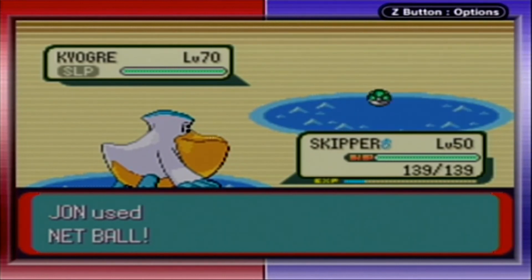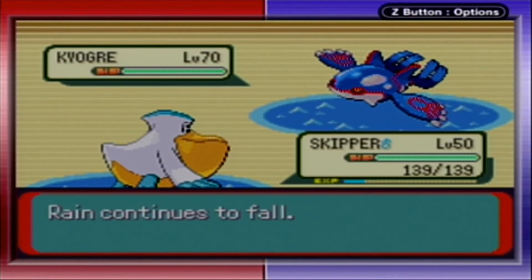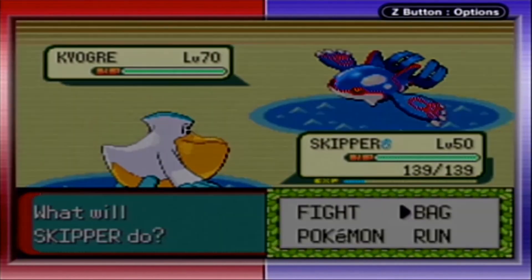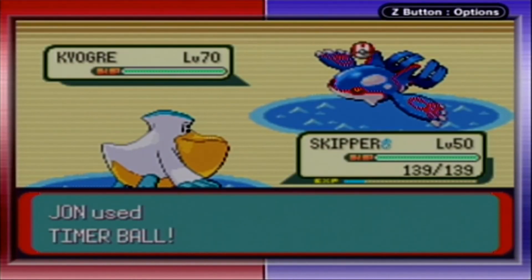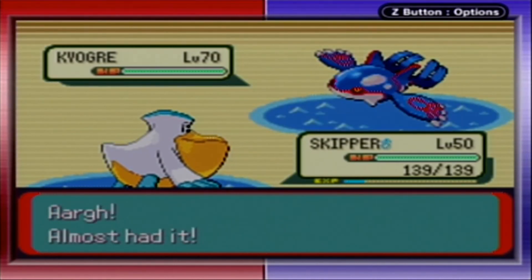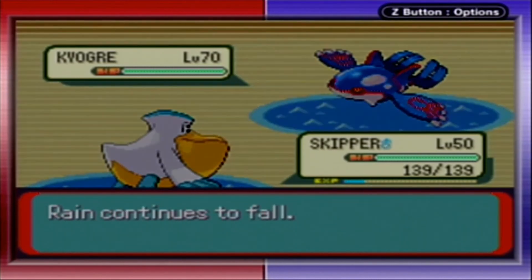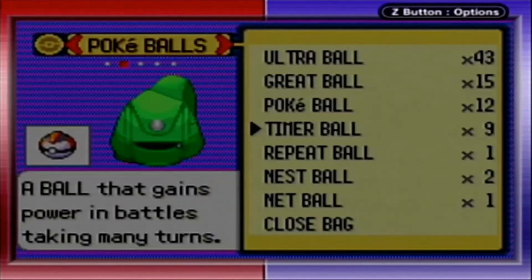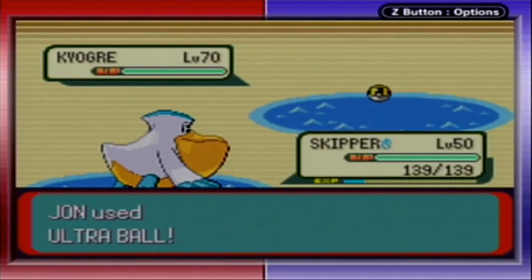I'm just throwing Net Balls — it's not working. Kyogre, wake up. It went for Rest again. Has this fight been going on long? I don't think so, but I'll throw a Timer Ball. I honestly thought I had it for a second. That's not working — let's try an Ultra Ball. Why did I say great ball?